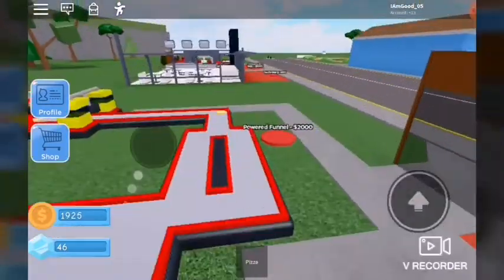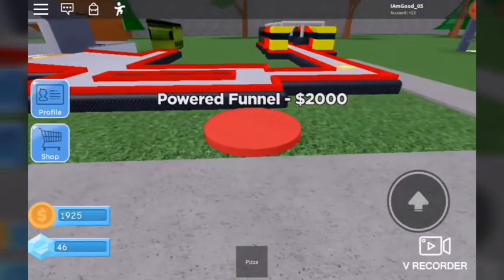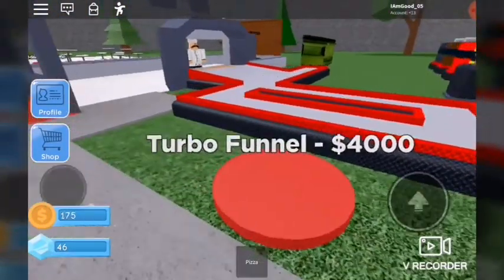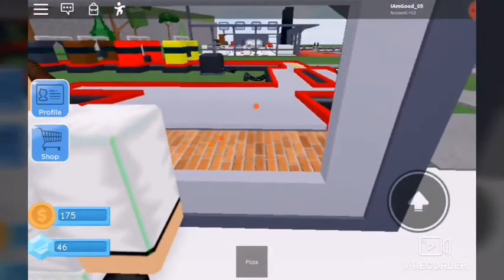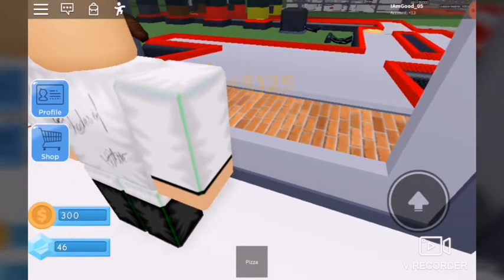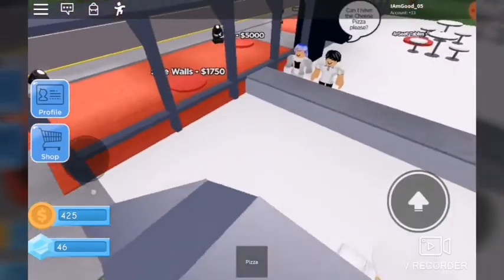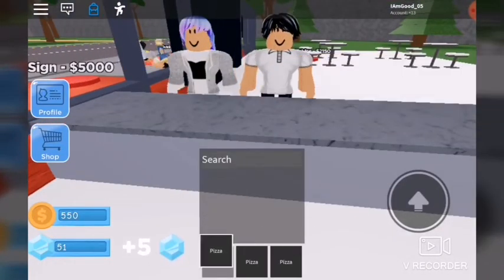One more pizza shift. I think these give me more money — let's check. This is gonna be part of the upgraded funnel. What does the funnel do? Are they useless? These people want pizza. I'm gonna quickly go to the shop — I have 66 gems now. I think I do have enough to buy pepperoni.